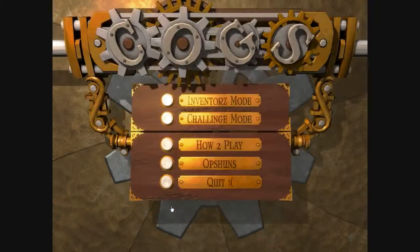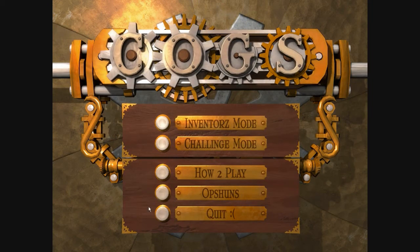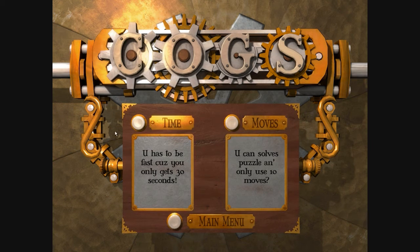I'm assuming the fact that this doesn't say 'options' the normal way explains the lolspeak setting we're running. The game has two modes: Inventor Mode and Challenge Mode. Inventor Mode just means do the levels that are in the game, and Challenge Mode means to challenge yourself. I'm going to look at Challenge Mode right now just for the hell of it.